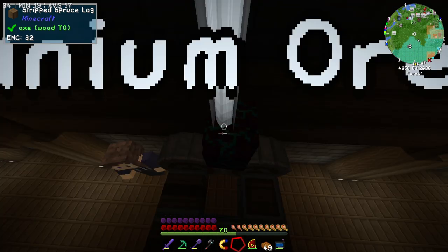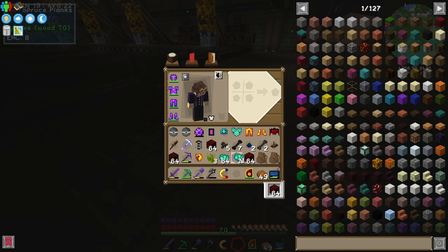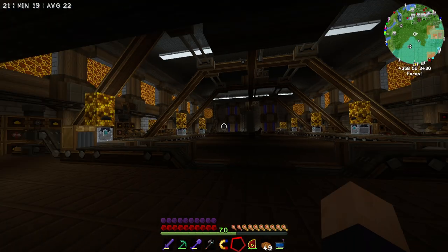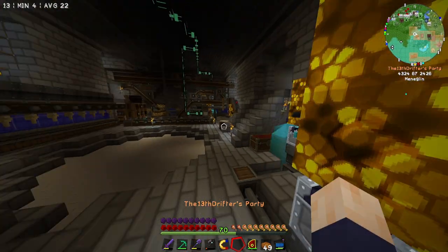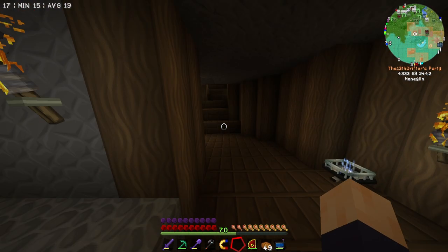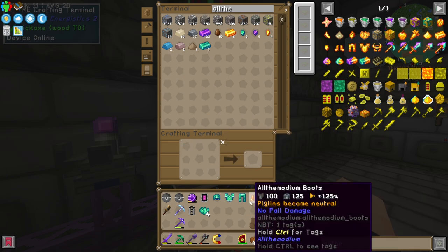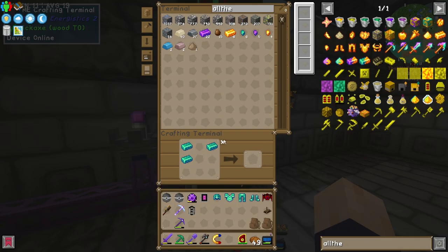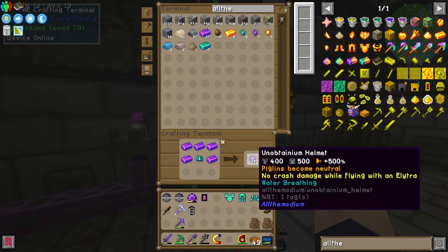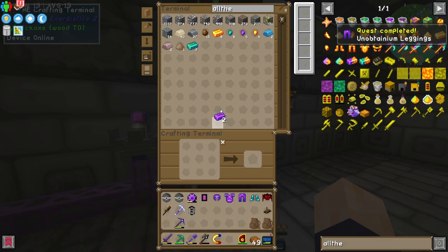After doing a relatively thorough sweep of the area, we now have 43 vibranium ore. This is not rare, and we are going home because we do not need any more of that, probably ever. Let's head back now and drop it on in, and now we wait - but not for long. That's given us plenty - a stack and 11 of the vibranium. Let's go smelt this bad baby up, and then we'll be able to finish our second set of unobtainium armor, which is insane to say out loud. That's the trousers, and we're one short of doing the feet. We are no longer one short of doing the feet - we have done the feet.